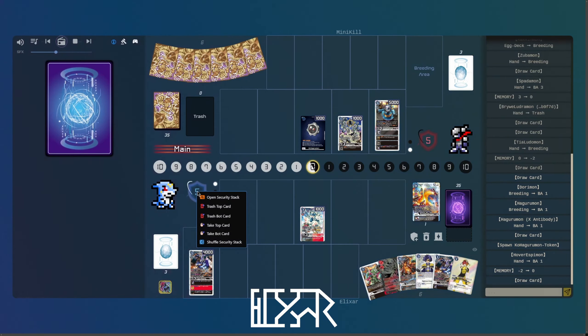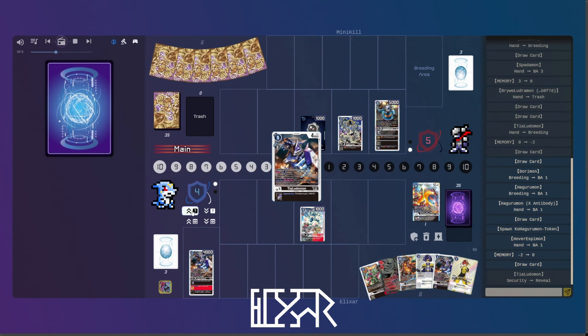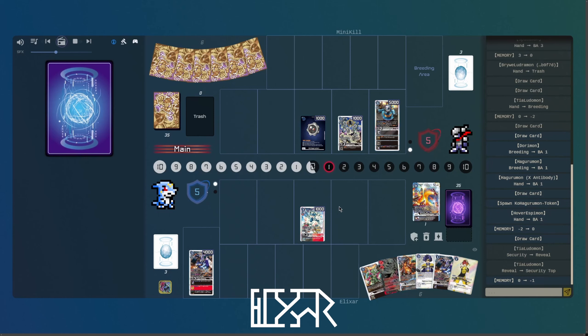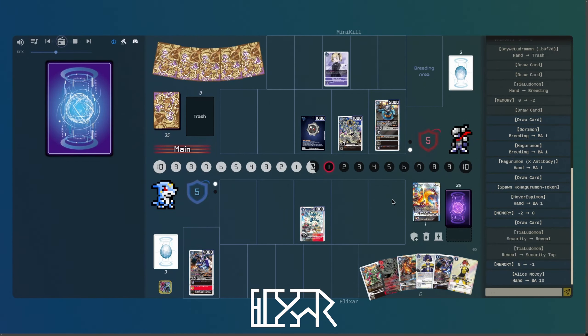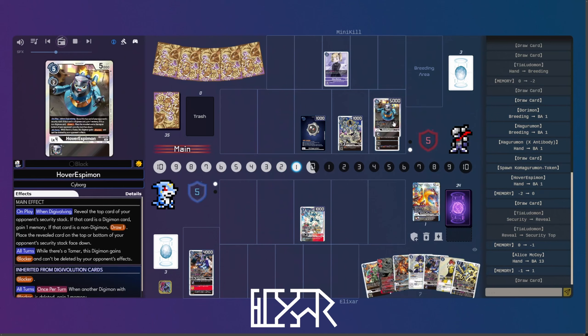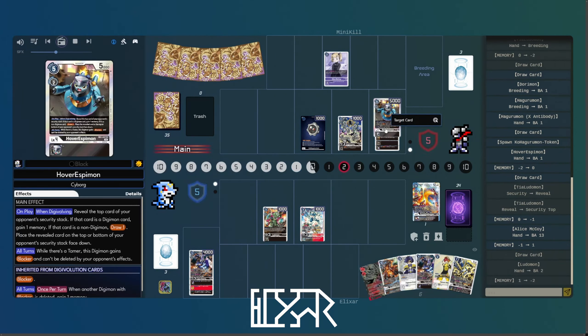The Hover Espimon — very, very cool. Revealed top card: if it's a Digimon, basically evolving for one against Ragnar. To be fair, against most decks that aren't, like, setcon, it's a pretty reasonable prediction that it will be a Digimon. So very surprising when it actually comes down for two. And when it reveals an option card, you know what's coming.